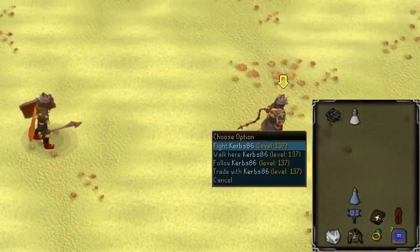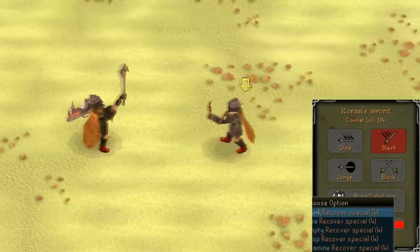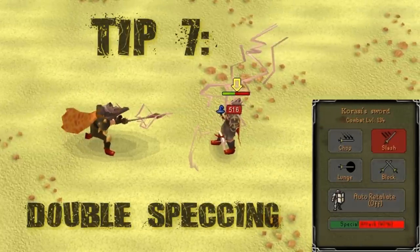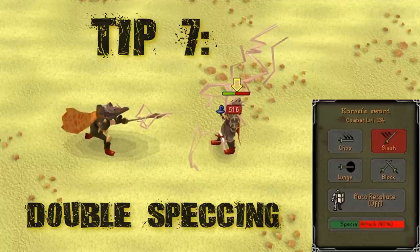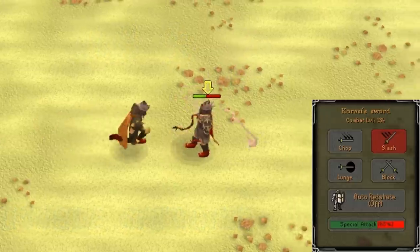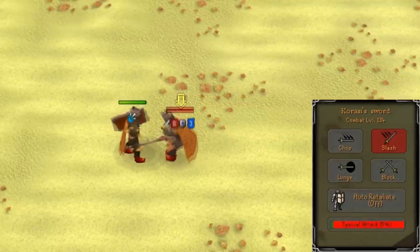Tip number seven is incredibly specific, so it's not that useful, but it's interesting. It allows you to use two Karassi specs by using a Spec Restore, and you can use hotkeys like F5 to switch over and drink that brew very fast between your attacks. It allows you to do something of this sort. It's interesting, but it's not very applicable to anything other than Karassi.